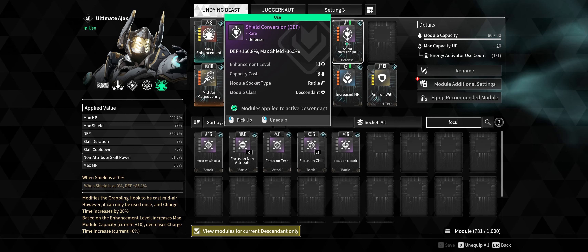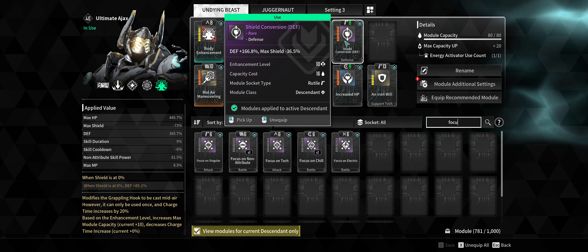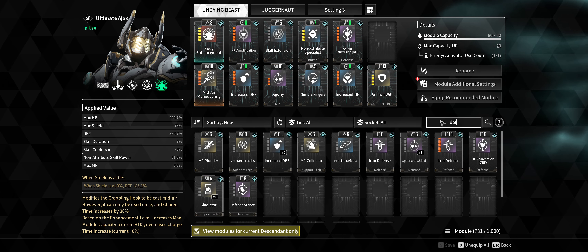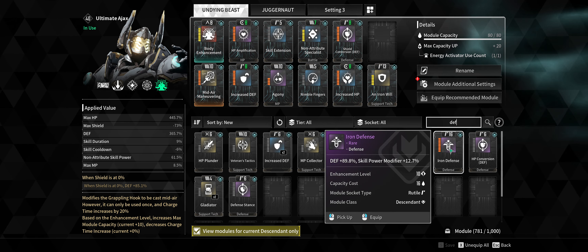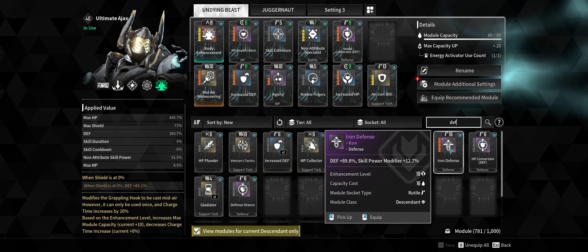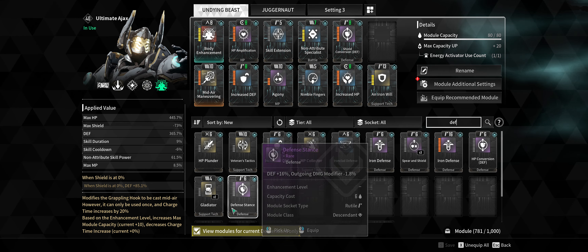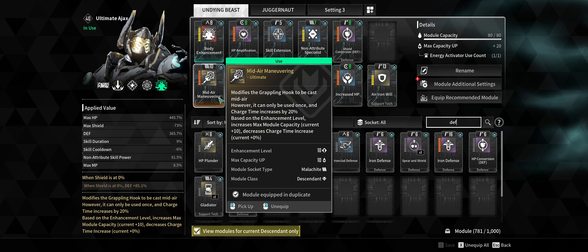Shield Conversion gets that defense number up so when your shields go down you still have high defense available. It does have the drawback of pulling down max shield — I haven't found a way around that if you're building Ajax into defense. I was using Iron Defense originally for the skill power modifier, but you lose a lot of defense — about 70 less compared to Shield Conversion. I'm also using Mid-Air Maneuvering as my sub-module, which is my favorite of what I've collected.